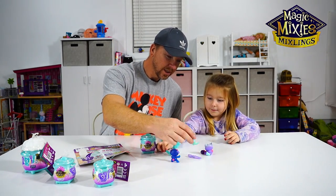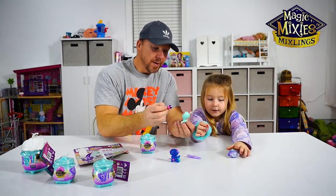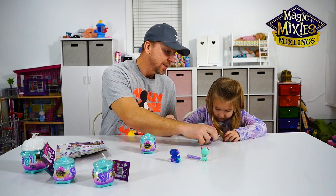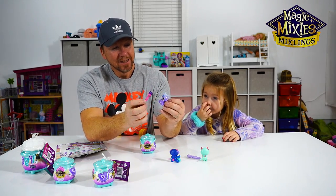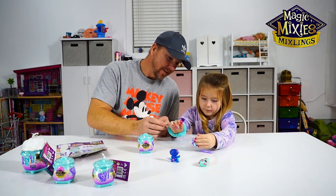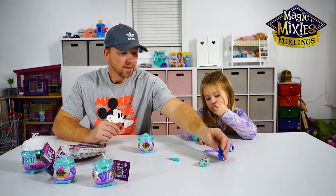This one's got an articulating tail! So you gotta rub the belly with the gem. You just take the magic wand and you rub its head, and see what happens. Rub the head right here — see, it opens up. That's pretty cool!